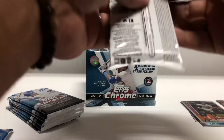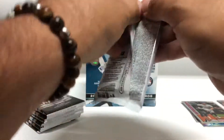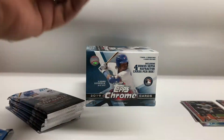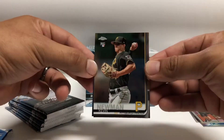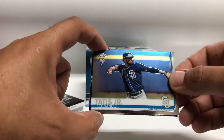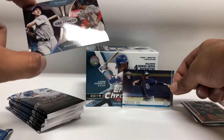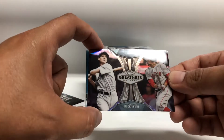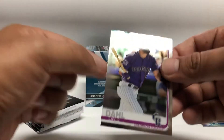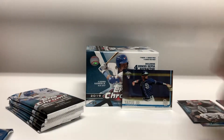Pack one from the blaster: starting off with Kevin Newman rookie — nice. Fernando Tatis Junior rookie. There's a Great Ones insert with Ted Williams, and Mookie Betts. Not a bad start.